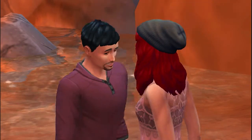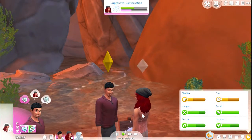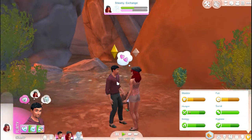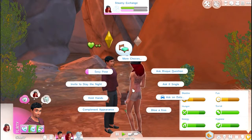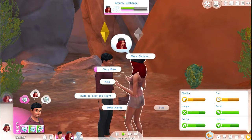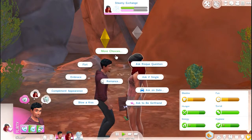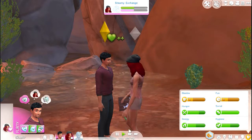Oh they're so cute! I'm going to confess I'm attracted to her — flirt with her — and then we're going to do a sexy pose. Why does it say 'invite her to stay the night'? Kyson, she lives in your house! We're going to embrace her.